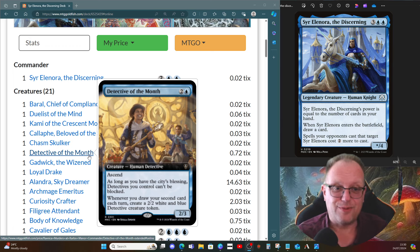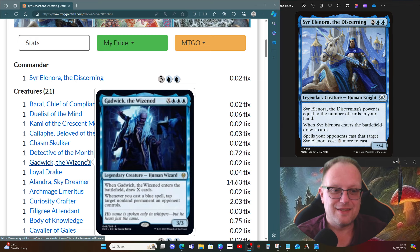Detective of the Month comes in as well. With Ascend, as long as you have the city's blessing, agents and detectives you control can't be blocked. Whenever you draw your second card each turn, create a 2/2 white and blue Detective creature token — I do like that. Gadwick the Wizened lets you pump X into the spell to draw those extra cards.